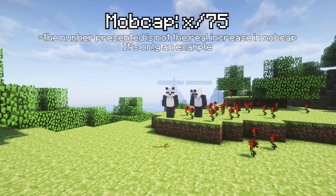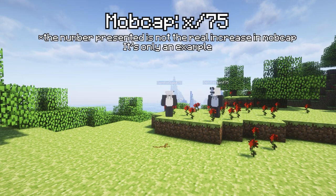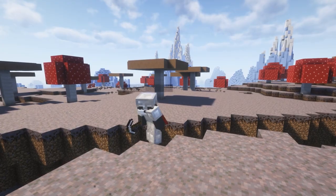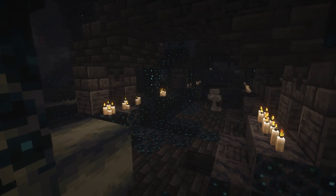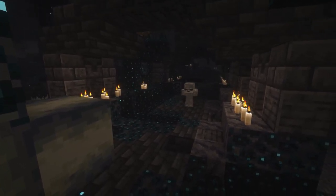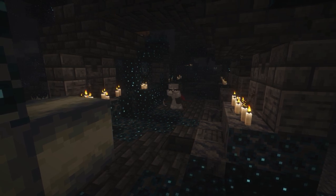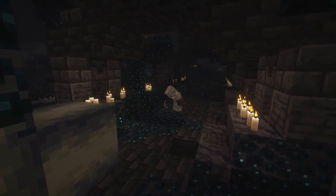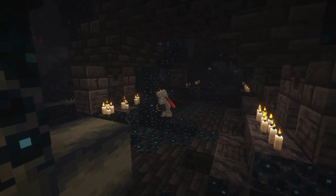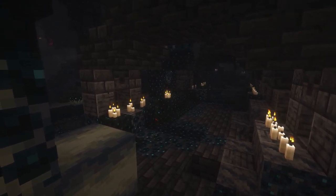Some things to note: if you're on a server, the mob cap increases depending on the number of players online — more players means a higher mob cap. Mobs cannot spawn in the mushroom island biome or the deep dark biome. I hope this was easy enough to understand and that you learned something new. As always, if you want to learn more, all the wiki pages used are linked in the description. If there's anything I missed or any questions, drop them in the comments below. Peace!